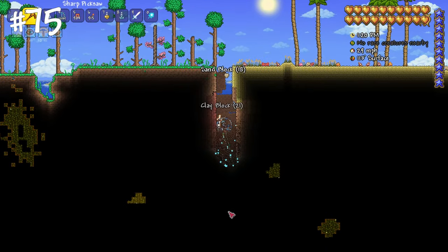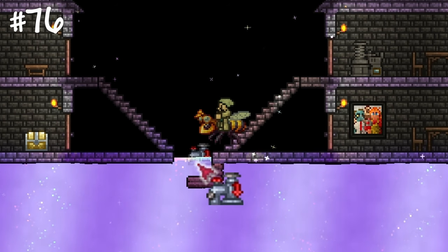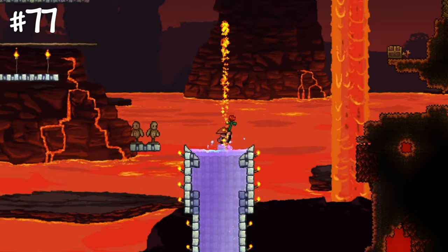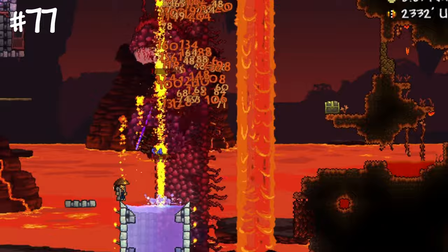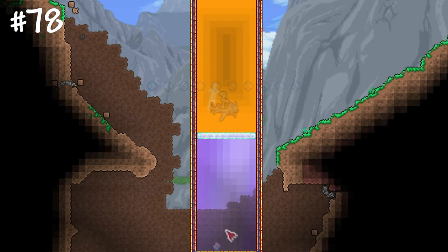The easiest way to find Shimmer is to mine an elevator right next to the ocean biome on the jungle side. Shimmer can be transported with pumps. Shimmer reflects some projectiles, such as the ones from the Flower of Fire — in other words, you can stack enough projectiles to one-shot some bosses. Shimmer also affects arrows, pushing them upward.